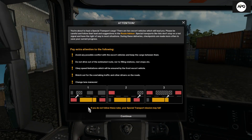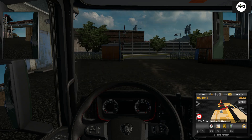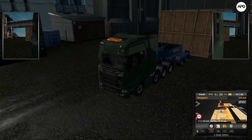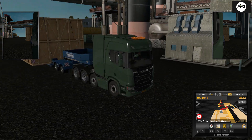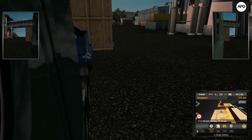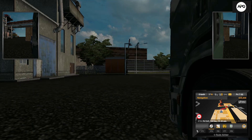There are some instructions being shown on the screen. It's a very big trailer with a Scania truck with an extra axle. You can see the top view, front view, and side view — and also the tire angle view.